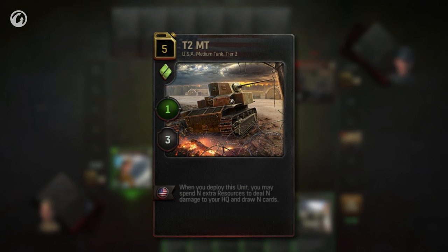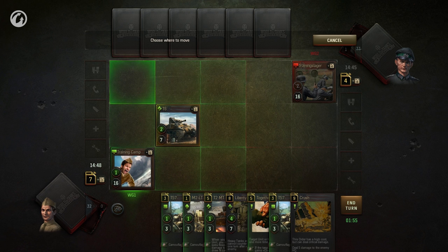Medium tanks, marked with a single-stripe diamond, combine good firepower and mobility. They can move one square per turn in any direction, including diagonally.